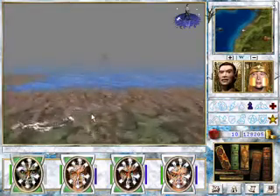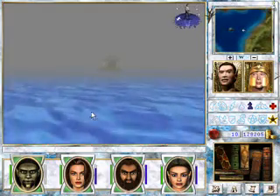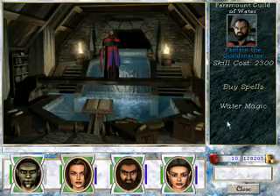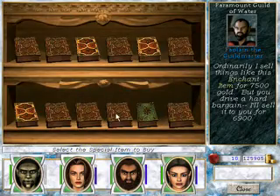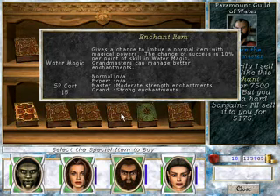Cast Walk on Water. And this is pretty much where I wanted to go — the Paramount Guild of Water. Have her learn some water magic, have her buy some spells. We already know Town Portal. The best stuff in the game — Enchant Item!